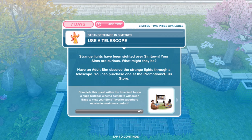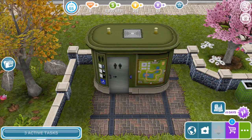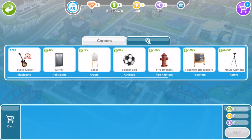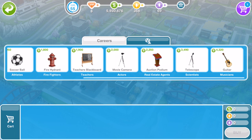The first thing we need to do is use a telescope. Strange lights have been sighted over Sim Town — your sims are curious, what might they be? Have an adult sim observe the strange lights through a telescope. You can purchase one at the Promotions or Us store. If you have one already, go ahead over to it. If not, open your map, click on Promotions or Us store.